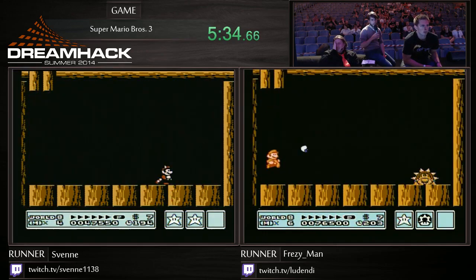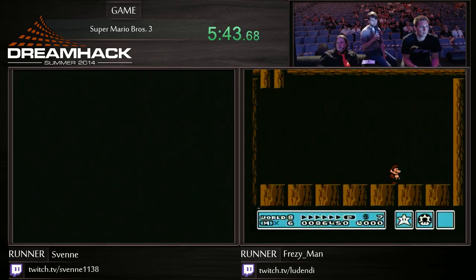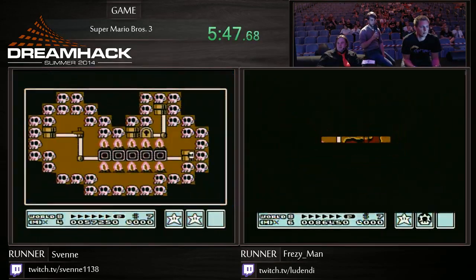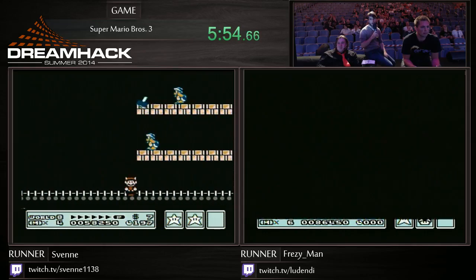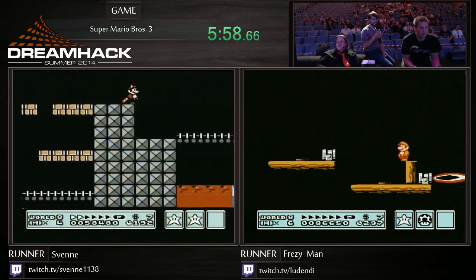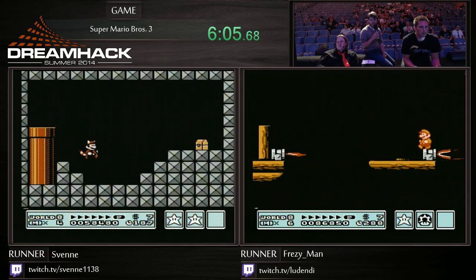You can see here that because Frezzy has the fire power, he was able to kill that Koopa quicker than Svenna. With the fire flower, you can hit the enemy. So that's the hand bridge there. Svenna, unfortunately, got grabbed. That will lose him about 20 seconds. Frezzy snuck through.